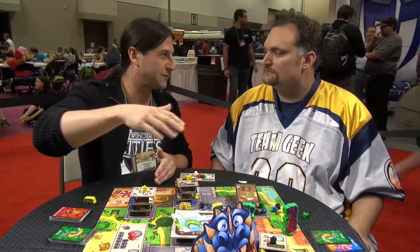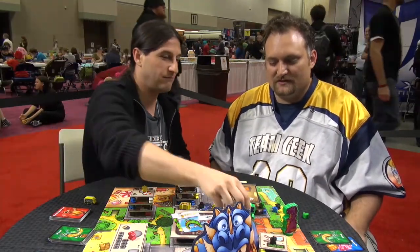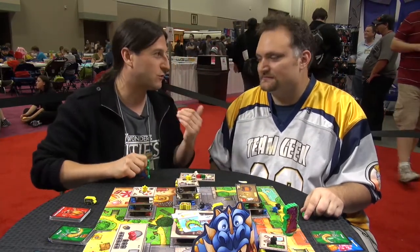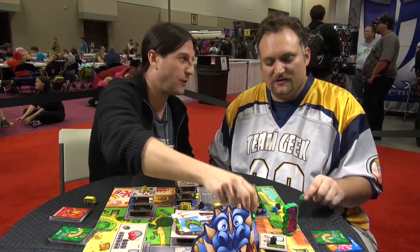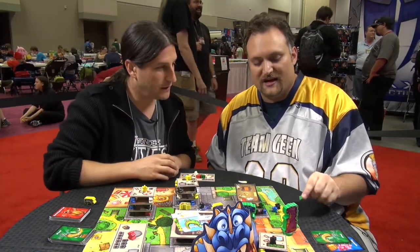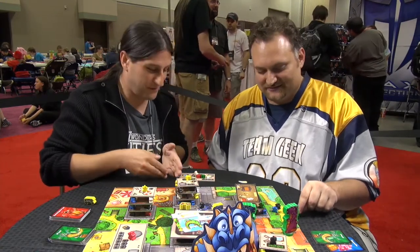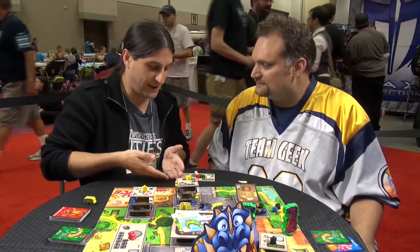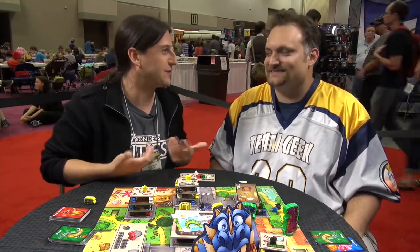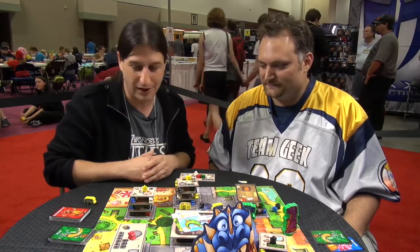One thing I forgot to explain: when meeples go off the board, there will be a little board for meeples who escape the town. It's bad for you because at certain thresholds — for example, if three green meeples escape the city, those are the military guys — there's an airstrike on your face and you lose a tooth. The funny part is you don't track who knocked each meeple off individually: if someone else knocked off the first two and you knock off the third, the penalty is on you.